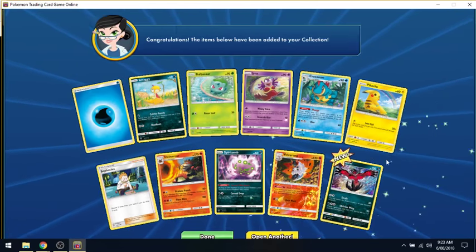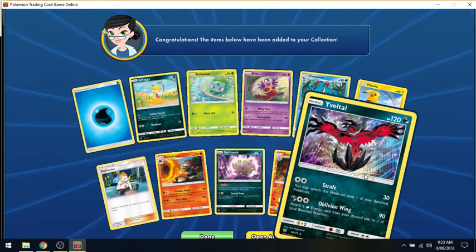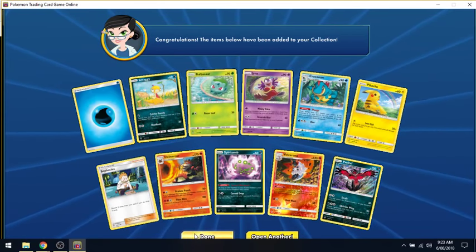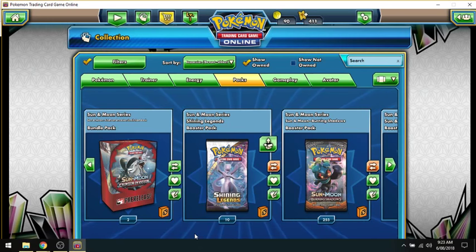Today's giveaway item is Zoroark GX. To enter the giveaway please do these two things: comment your IGN and comment the name of the card, Zoroark GX. If you don't do those things you can't enter and you won't be counted during the drawing. Once again, thank you all for entering and goodbye.